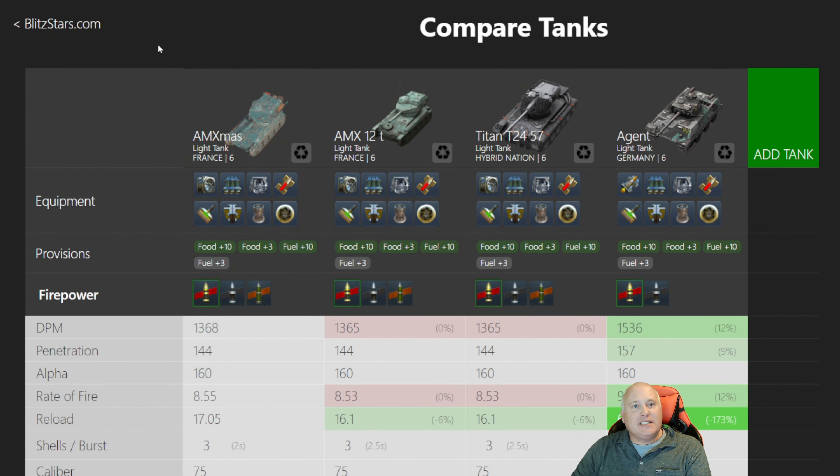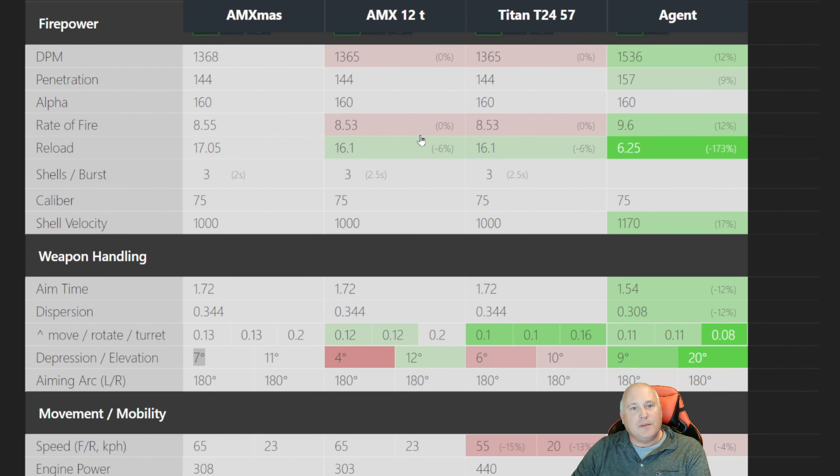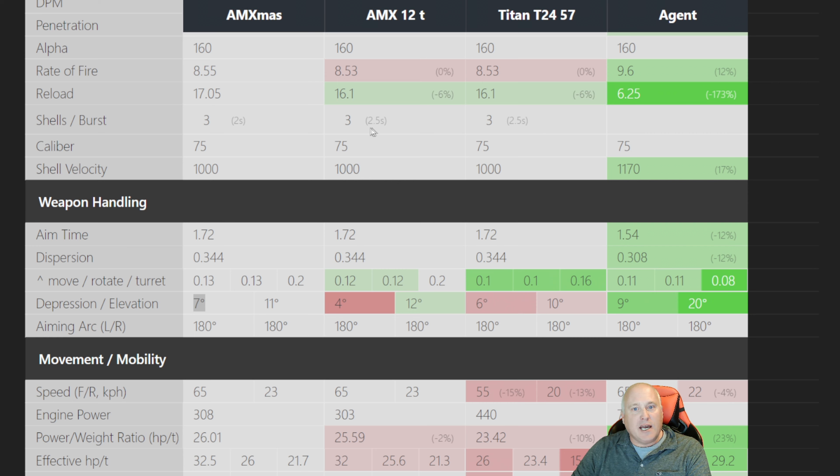Blitzstars.com pulled up here and we're going to compare this tank most closely to the AMX 12T, because we know that battle pass tanks are copy and paste of regular tier six tech tree tanks. Let's see what got changed. DPM, pen, alpha of 160 — all very much the same. Three shots, and 2.5 seconds versus two seconds on the X-mas between each shot. So there's a little bit of a difference.